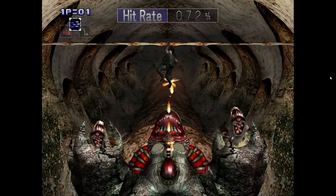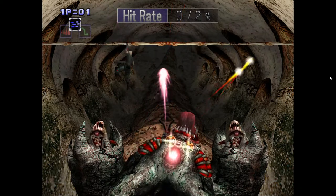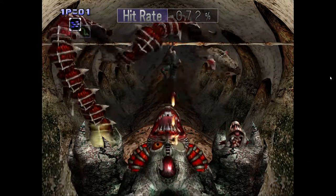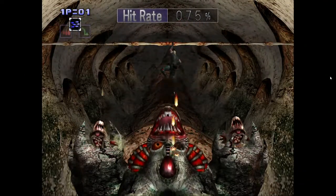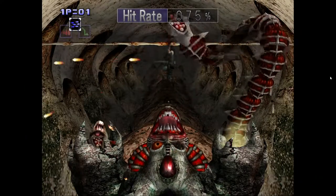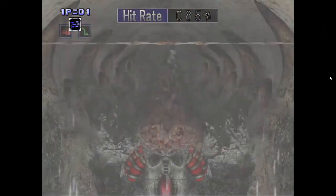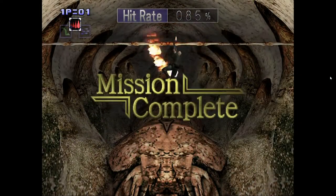This last boss is extremely easy — one of the easiest parts in the game. Shoot down at his eyes; shooting down in the middle will hit both eyes with the machine gun. When he's firing, move around, dodge, and shoot down at the middle. Once one eye is gone, shoot the bulb — that's what kills him. When the snakes are moving around, just stay in the center and they can't hurt you. The drops they shoot down don't seem to hurt you either. Blow up that bulb on his head and you've beaten the game.